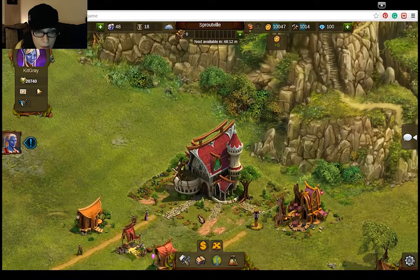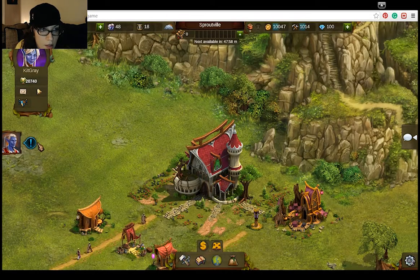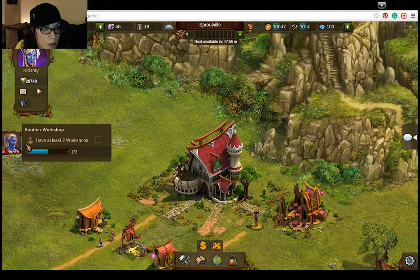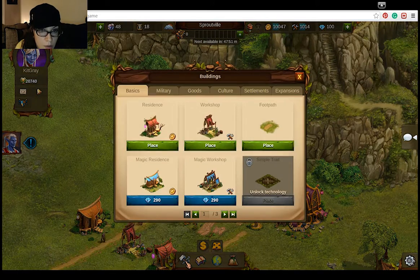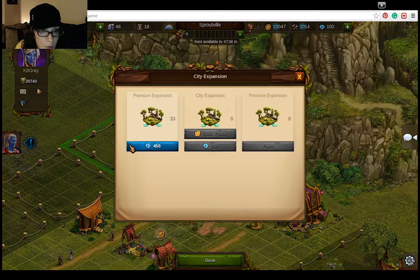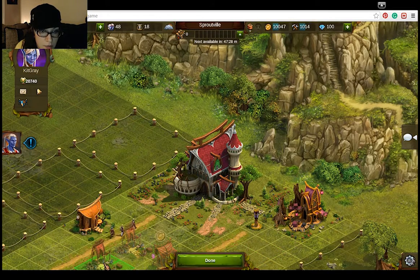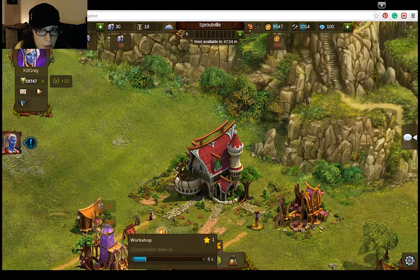Okay, I like these little graphics. Builder's hut. I need something — wait, what is it I need? Two workshops. So I need to build another workshop. Okay fine. What's this? There's the trick. I can't expand my city because it costs real money and I'm not going to spend real money on this game. Sorry.